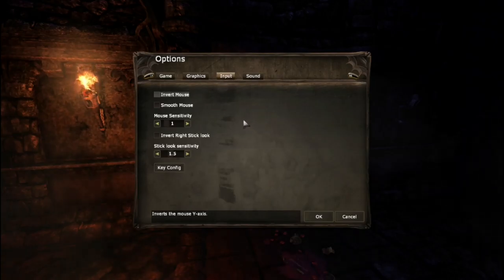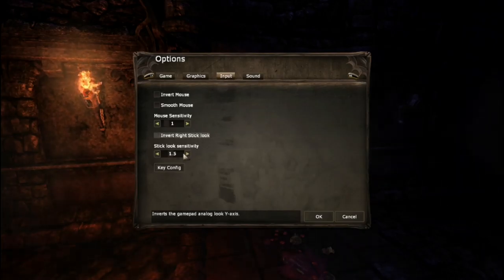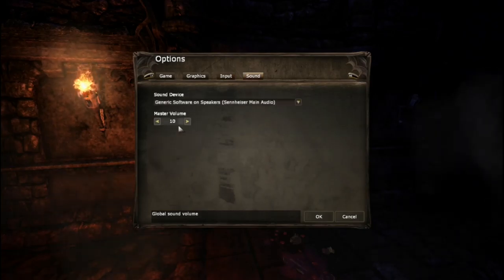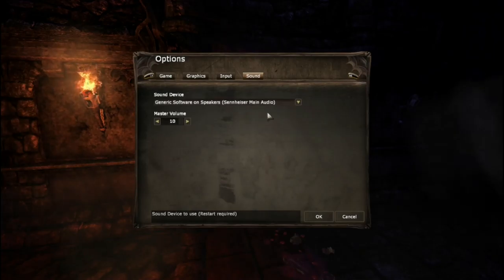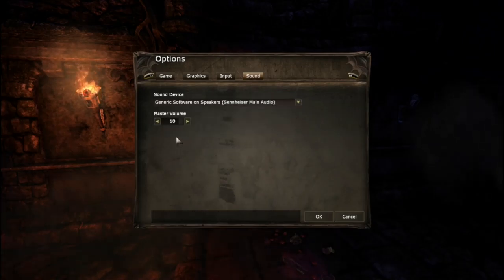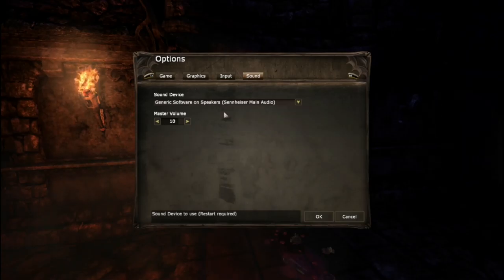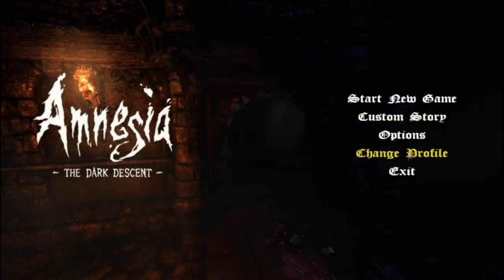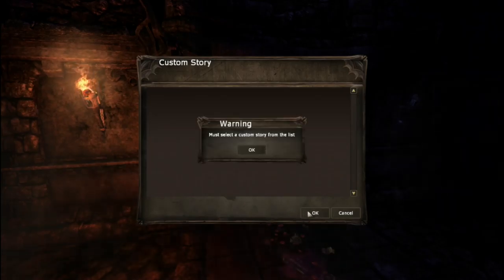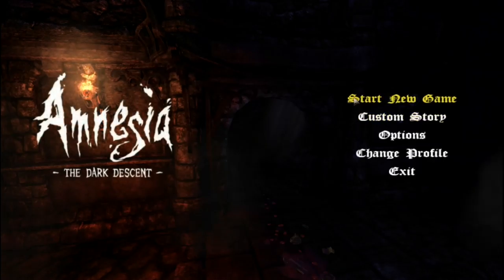Input: mouse smoothing off, mouse sensitivity, stick sensitivity if you're using a controller. Sound is kind of disappointing — there's only the global slider, but you do get to choose your sound device, which is nice to see. Would be nice to have separate effects and dialogue audio options. Change profile — you can have multiple profiles. I don't know what custom story is; I assume it might have to do with mods. We're going straight into start new game.